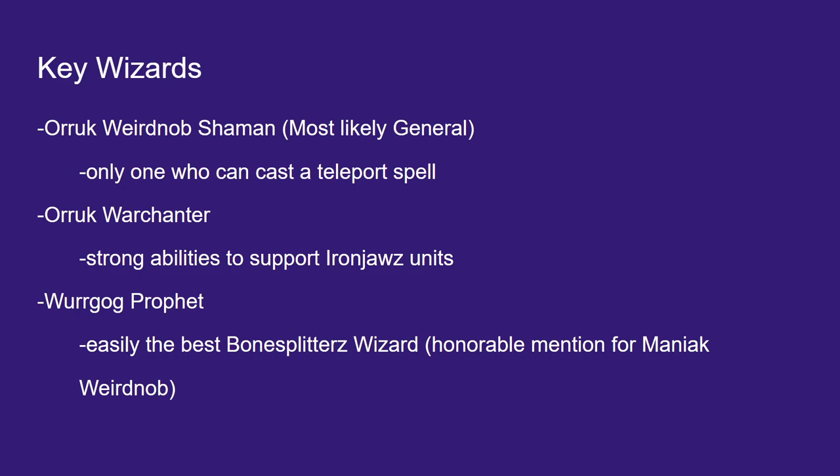Here are some key wizards and support units in Big Wah. The Oryx Weird Knob Shaman is most likely our general — he's the only one that can cast a teleport spell. Teleports are really strong, especially combined with Mighty Destroyers and Fasten. You can teleport a unit exactly where it needs to be, get it into combat, generate that charge point, and hopefully generate another point for being stuck in combat at the end of the combat phase.